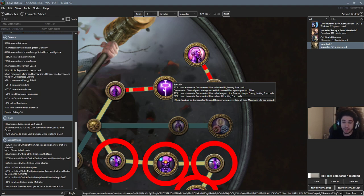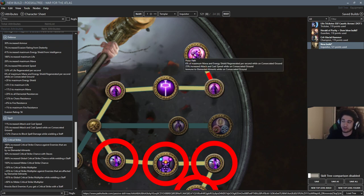Sanctify makes it so we can create consecrated ground in a number of ways, whether on kill or by hitting a rare or unique enemy. The key node is Pious Path: it gives us 6% of maximum mana and energy shield regenerated per second while on consecrated ground — that's really, really good. We never have to worry about going OOM, and the life regen on consecrated ground is going to be pretty crazy. We haven't fully figured out leech yet — Blood Rage might be physical damage so that may not work — but with the regen we should be fine. We can figure out leech later since reflect has been toned down.